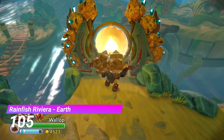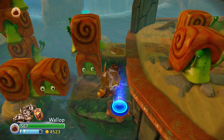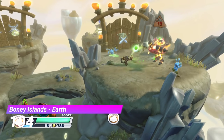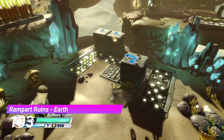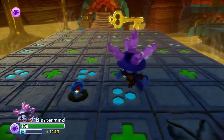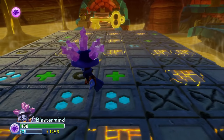At 105 we have the Rainfish Riviera earth gate — I hope you like pushing snails. The earth gate from Boney Islands is incredibly okay. And the Rampart Ruins earth gate is incredibly okay. Then we've got this one — it's got flipping tiles, you know, you see those tiles in the actual level.